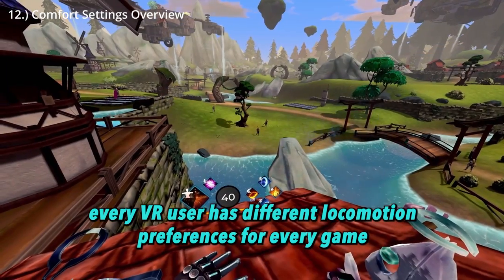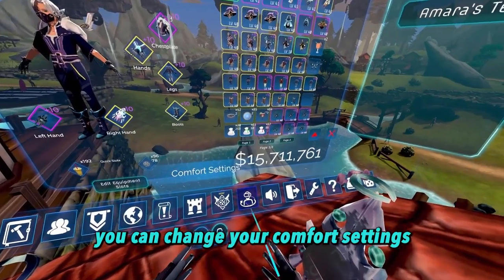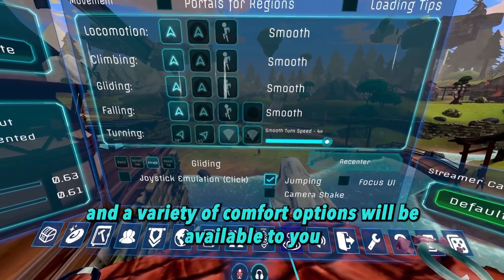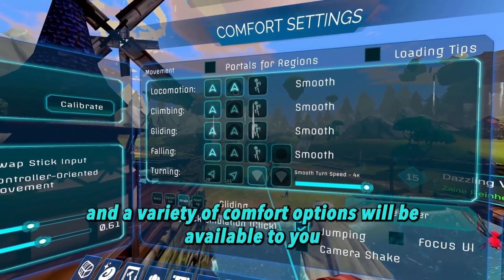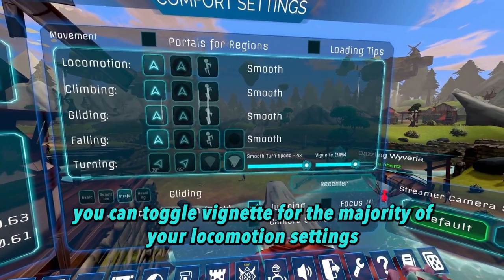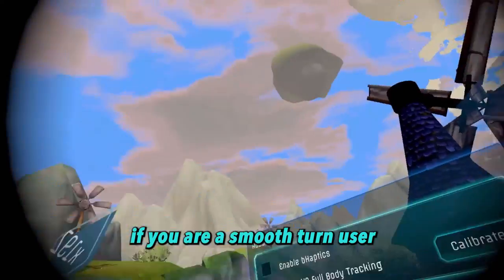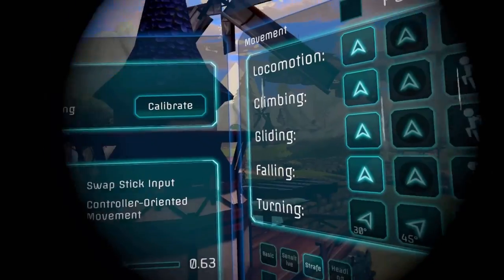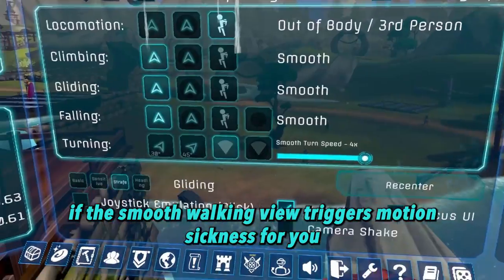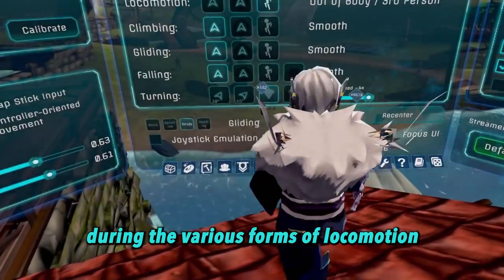Every VR user has different locomotion preferences for every game. In Zenith, you can change your comfort settings by pressing this icon that resembles a person with VR goggles, and a variety of comfort options will be available to you. If you're a person that prefers vignette, you can toggle vignette for the majority of your locomotion settings. If you are a smooth turn user, there's an option for that as well. If the smooth walking view triggers motion sickness for you, you also have the option to switch to the out-of-body point of view during the various forms of locomotion.